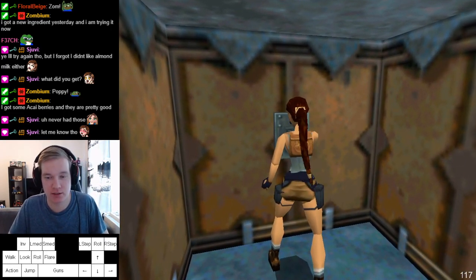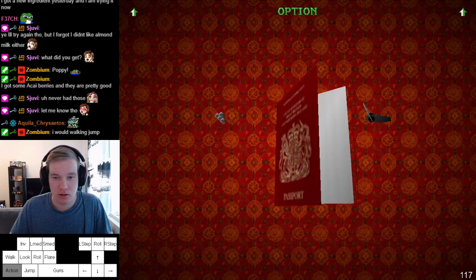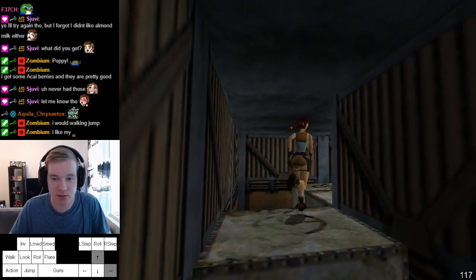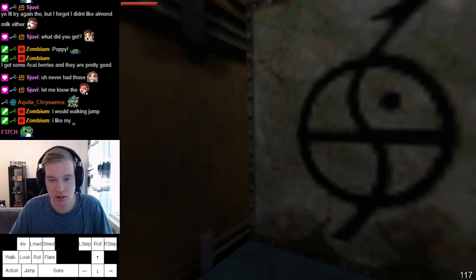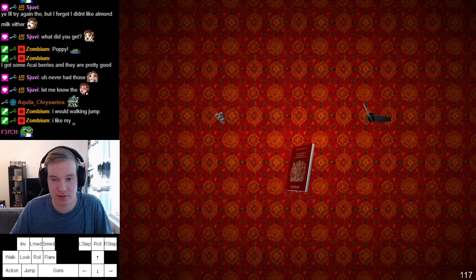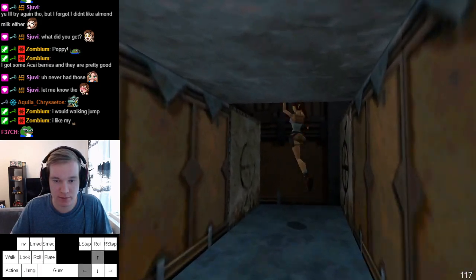Here again two strats. The easy one: backflip twist, standing jump at the wall, and standing jump over — this is the easiest one. But the fast strat is roll, running jump, and jump, and jump. That's the highest chance of stumbling.